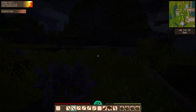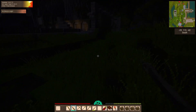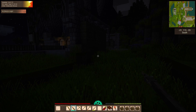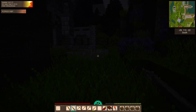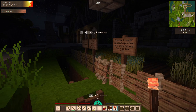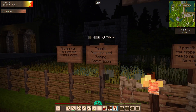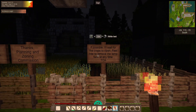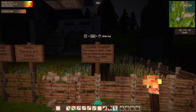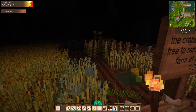It looks like somebody put signs up: 'Farm must be moved due to forged permits - thanks planning zoning commission.' And 'Feel free to remove the temp farm at any time.' So these are actually almost ready to harvest.